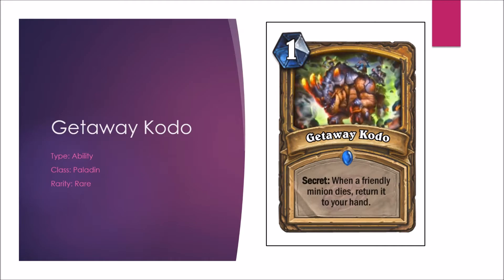Next is the Getaway Kodo, a new secret for Paladins. When a friendly minion dies, return it to your hand. In Constructed, it has half the power of Duplicate for a third of the cost. When played with the right minions on board, this can certainly be an effective secret — assuming Deathrattles are activated. I'm assuming the Deathrattle is activated before the secret triggers, but we'll see. In Arena, it's effectively 1 mana card draw, and it can be played at a time when you will get a great minion back into your hand — that's good value. Constructed B, Arena B-plus.